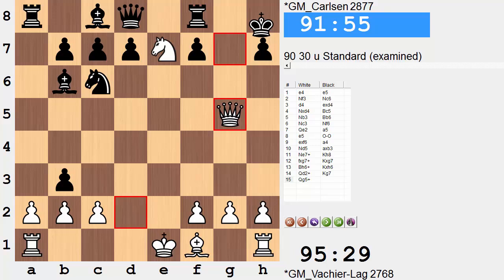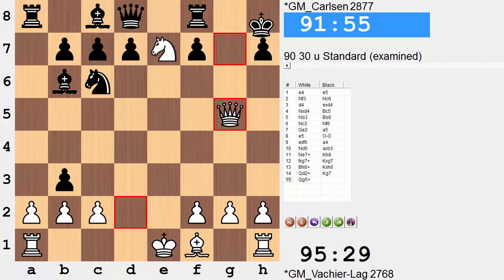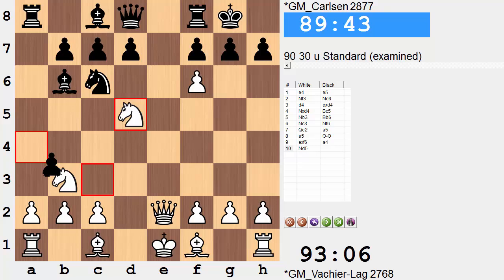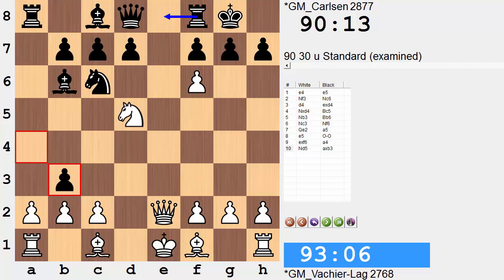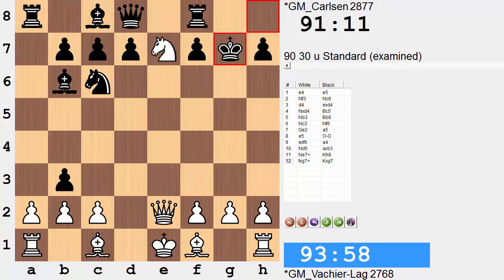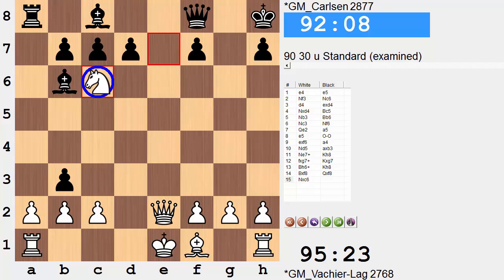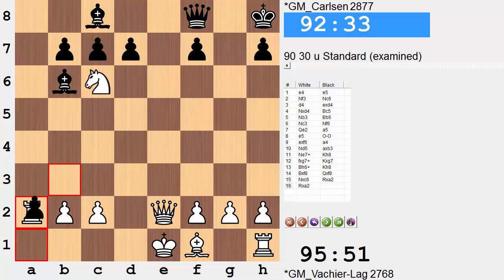Bishop h6 — he's immune from capture all of a sudden. It can actually turn out to be mate if you're capturing that bishop. Just showing one quick line: that's check, that's checkmate. This line where black captures on b3 instead of playing rook to e8 is in fact still good for black, surprisingly enough. After knight takes knight, you don't have to recapture on c3 — you could grab on a2. If you're capturing like this, this is not going to turn out good for white.